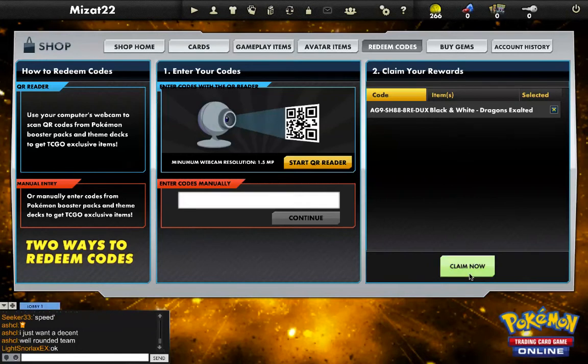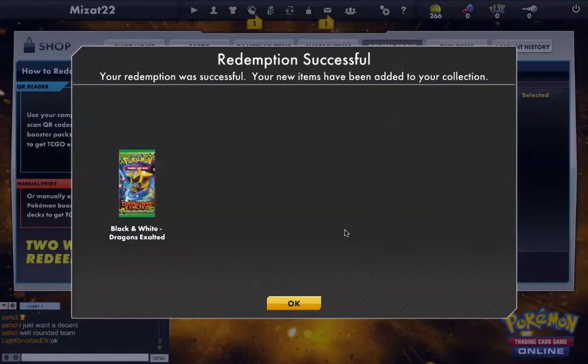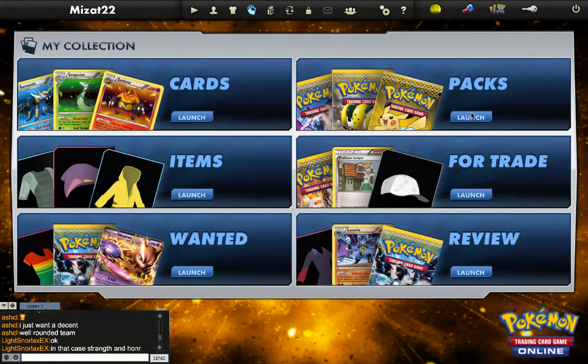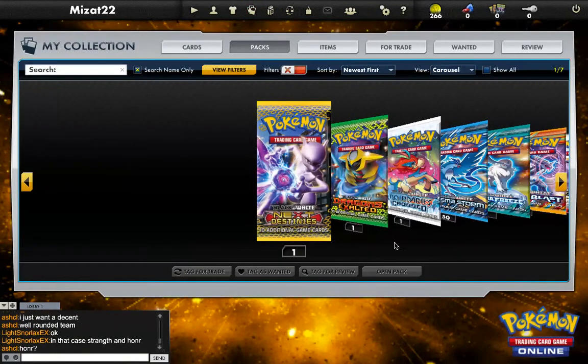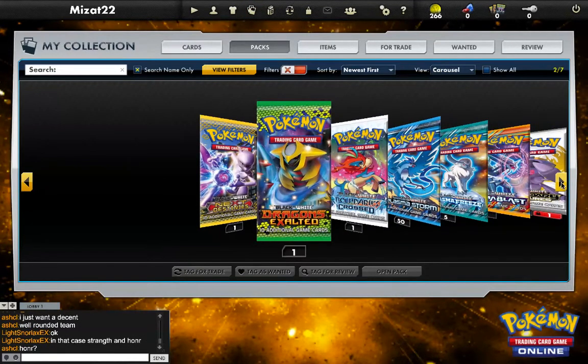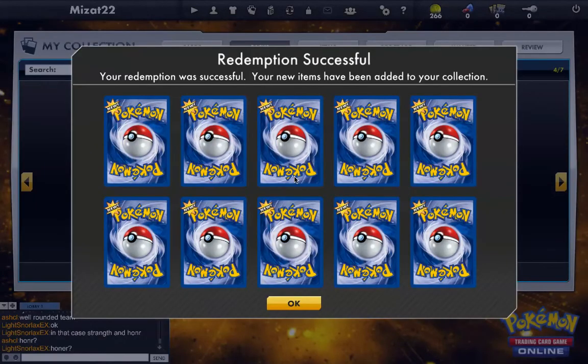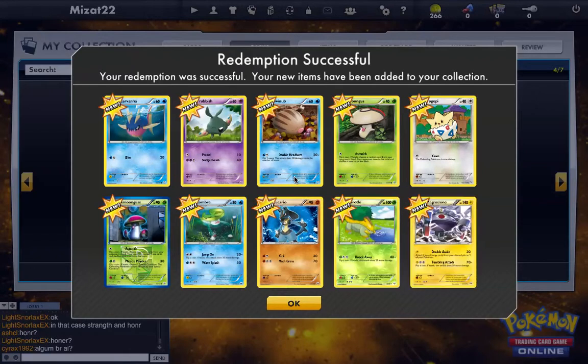Dragons Exalted — claim now. When I had to claim 50 of them earlier, it took like... I took like a 10-hour nap for this thing to appear and go away. So then you go up here to all your decks. Let's get it opening — it's like opening cards, just... not. These are all my packs. We'll do the Plasma Storm. Hopefully you guys like this; I don't have any Plasma Storm cards — that's why I'm doing that.